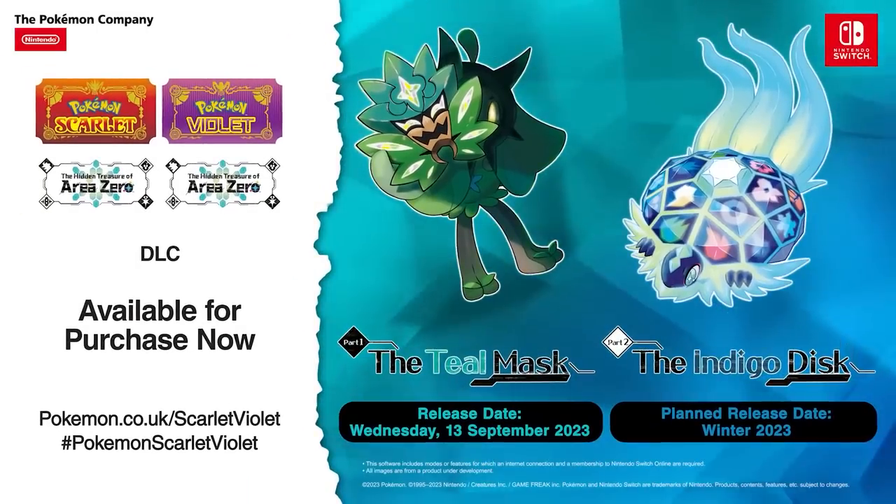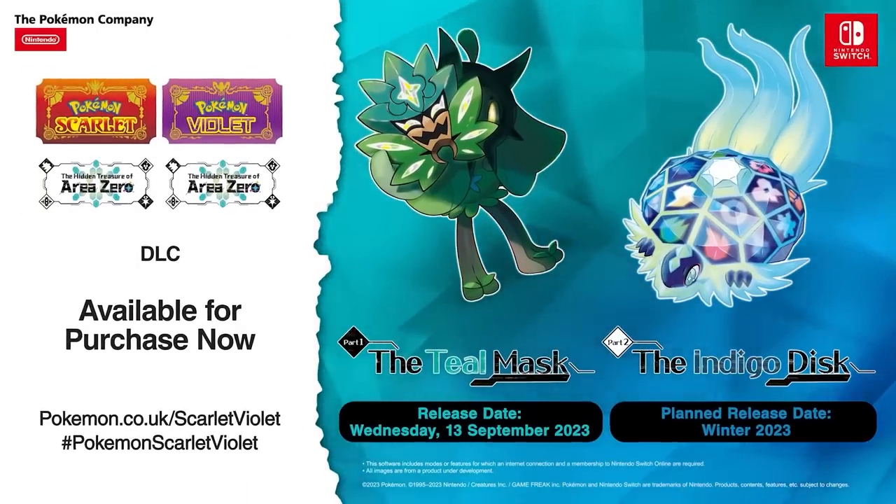We finally have a release date for the Teal Mask. It will be dropping on the 13th of September — a little under four weeks from the date of recording this video. We'll have access to that first part of the DLC, the Teal Mask, where we can go to Kitakami. We did get some more information in the DLC trailers about Kitakami as well.